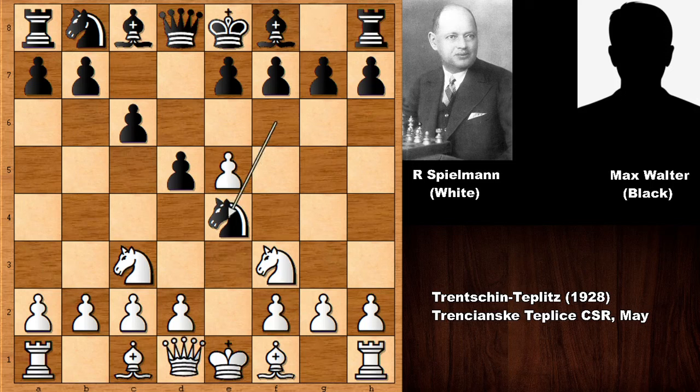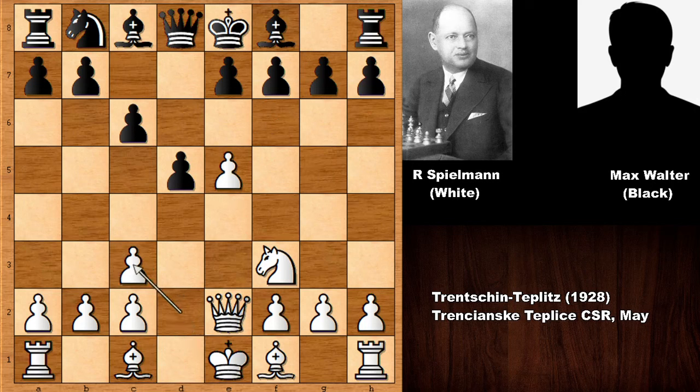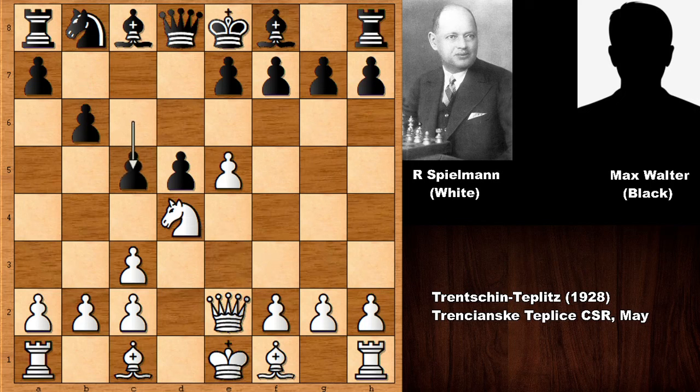e5, the knight gets chased, queen to e2 — exchanging the knights and capturing away from the center. This also opens the bishop. b6, knight to d7, c5 attacking the knight. But Spielmann is not defending the knight — he played e6, which was not a romantic move, it was a logical move.